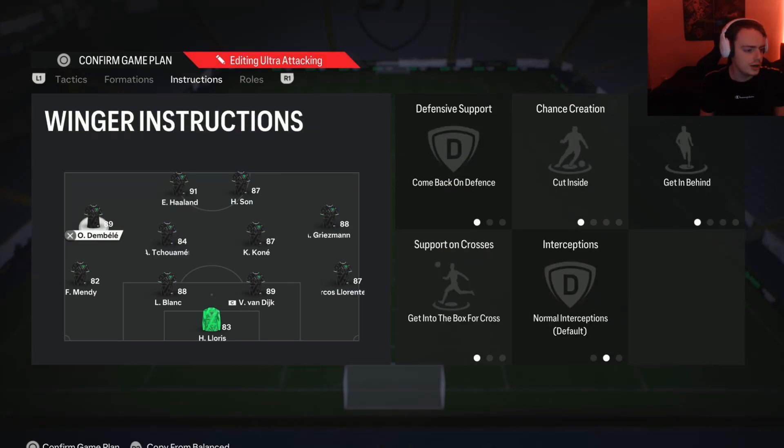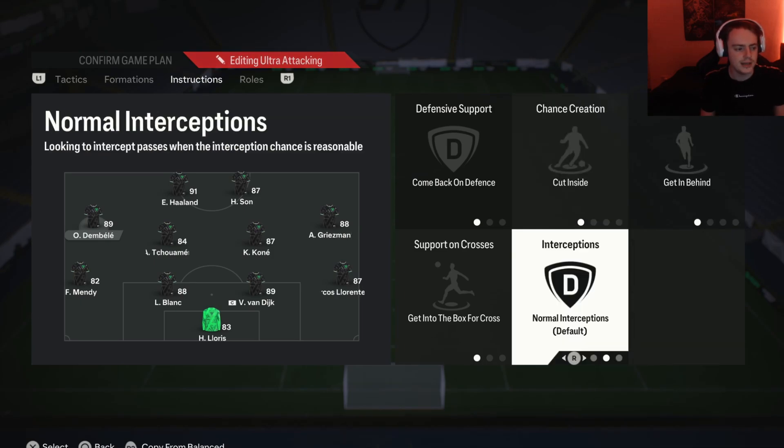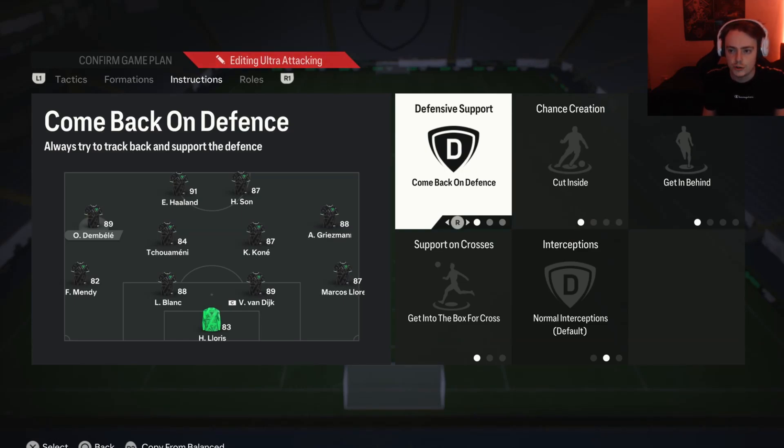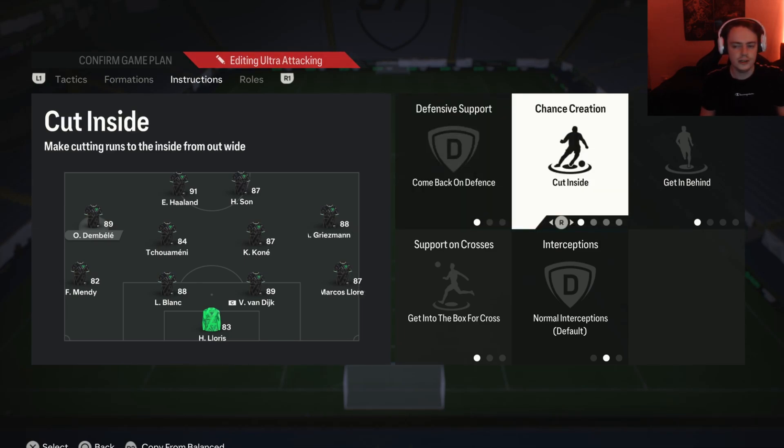For the right mid and the left mid, we have them on come back on defence, cut inside, get in behind, and get into the box for cross. We have them on come back on defence so they're always in the correct positions when we don't have the ball — on basic defensive support they can get lazy and won't always fill in correctly, but come back on defence ensures they always do their defensive jobs. Cut inside is useful because it allows these wingers to get closer to the strikers in the narrower positions — they'll start quite wide in the attack and then gradually make those cut inside runs to throw off your opponent.